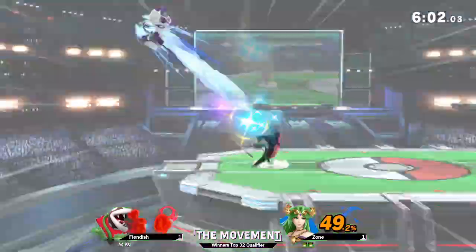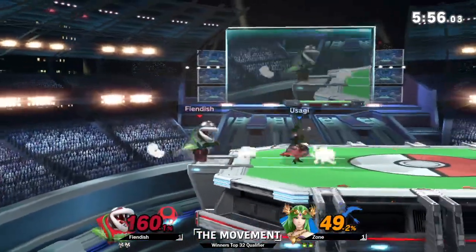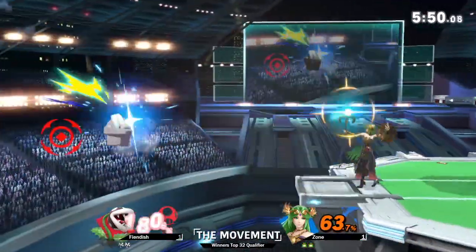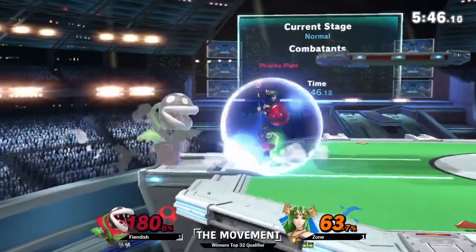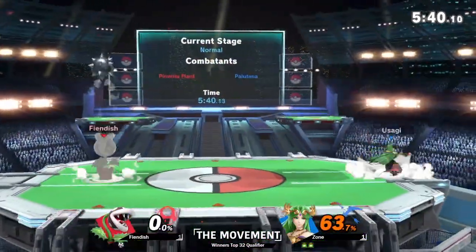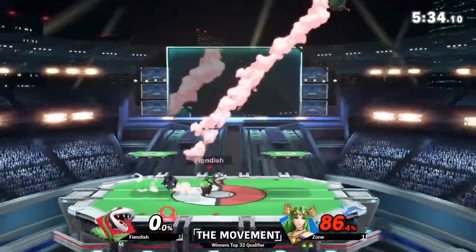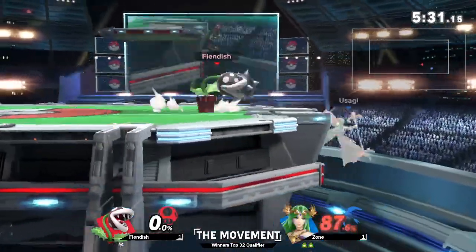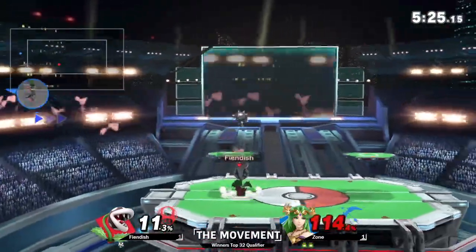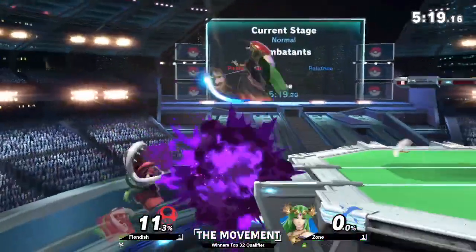Zone has been hitting a couple of bread and butters again — back throw. Plant is very heavy, one of the heavier characters. That pot has a lot of soil. Also if you look at the fact that Plant is as tall as Palutena, that's got to be a big pot. Getting that stock quite early — at 63 it's not much of a lead, particularly if fiendish has been going for a lot of hard reads. An up smash will kill at this point. Going for another patooey — but wow, catching the jump just before she teleported away.